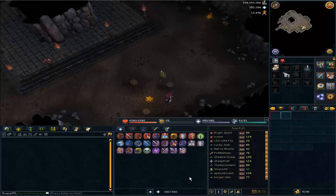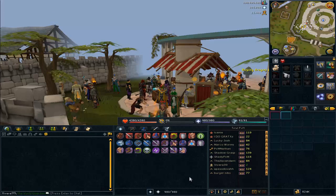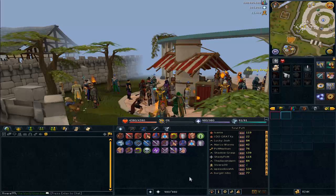The second location is near the Grand Exchange, and you can cook from there as well. I recommend using a crowded world — I'm currently on World 2. Now let's start the guide.